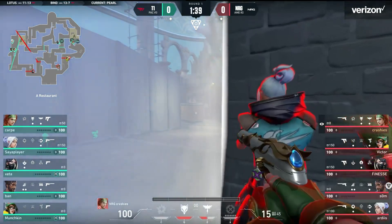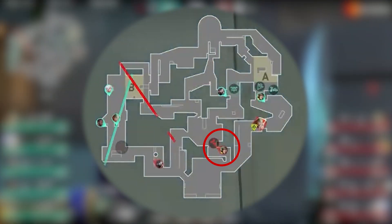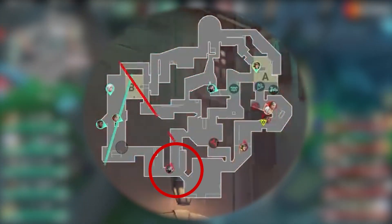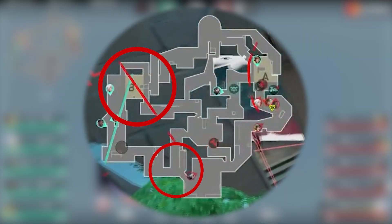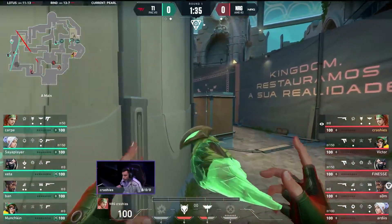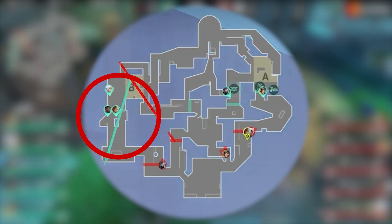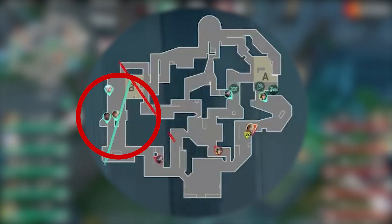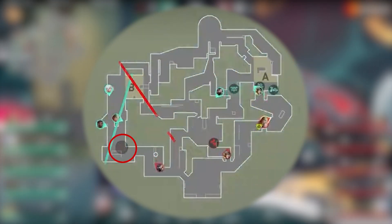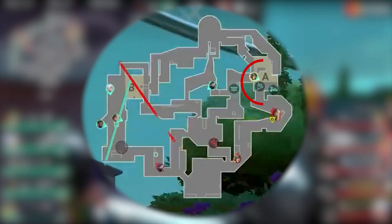Both teams have an interesting way of playing the pistol round. Victor in mid uses his turret to just control mid. Mid is a key area of Pearl since it controls so many rotations, and instead of investing a player there, the Killjoy turret is a better option. Finesse sets up a great Viper wall on B that blocks out all of this and then lurks waiting for a push. The rest of Energy are going A with an early Sky Flash. T1, on the other hand, are going three players long with a Viper wall that allows them to pull off a full long take without being spotted by Energy, countering Energy's Viper utility on long. Then they have Viper in mid and Killjoy set up alone on A site.